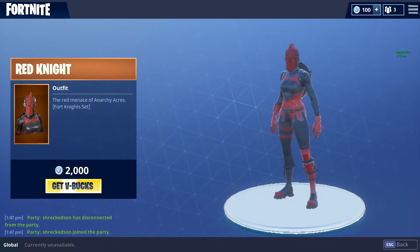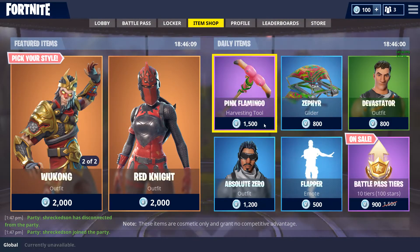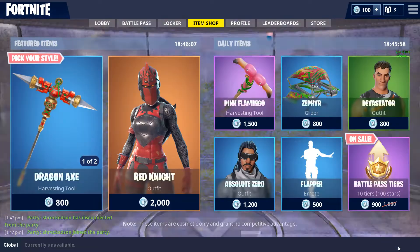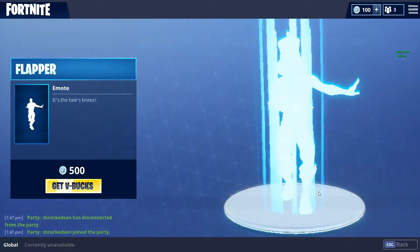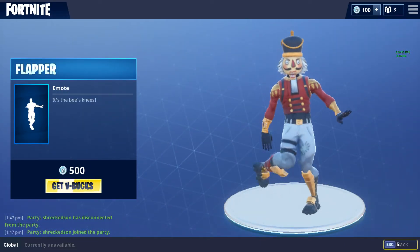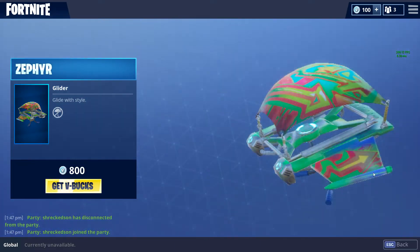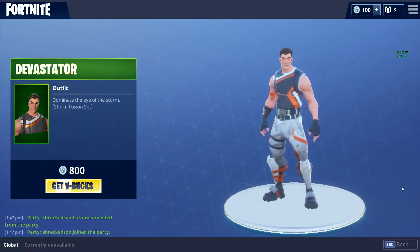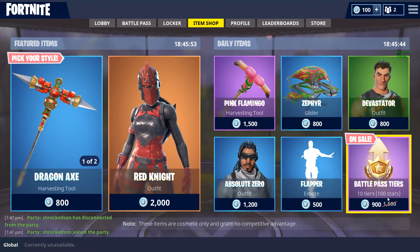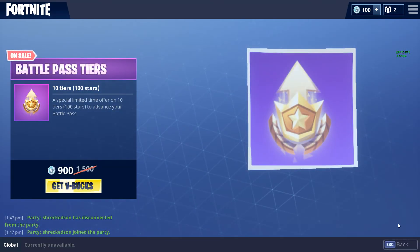We have the Red Knight, the Pink Flamingo, the Abitulet Zero, the Flapper, the Zephyr, the Devastator, and the Battle Pass Tiers in bulk.